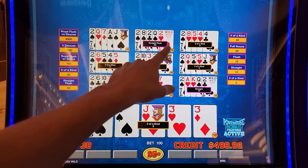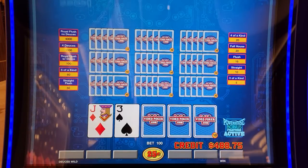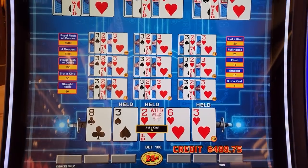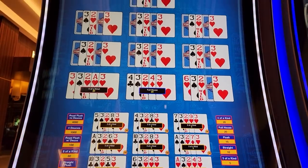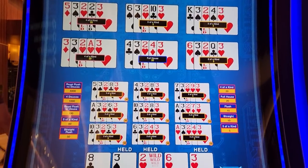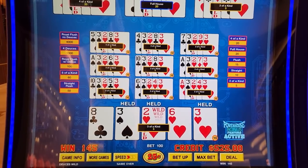Straight flush out of nowhere! Three deuces also — that would have been fun if that was four deuces out of nowhere. Let's go. Three improvements, not bad, still a winner. $1.45.